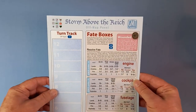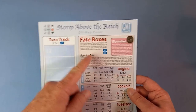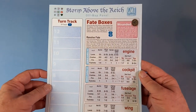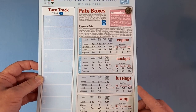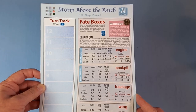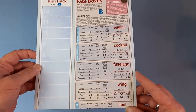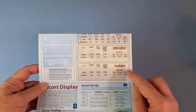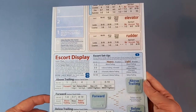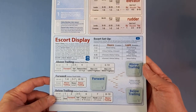Next is a long off-map panel, and as you can see it's quite big. You'll need a bit of space along the side of the map. We've got fate boxes, turn track down here, engine, cockpit, fuselage - so damage. Fuel. And then on the other end it continues with the turn track, elevator rudder, escort display, and that sort of thing.